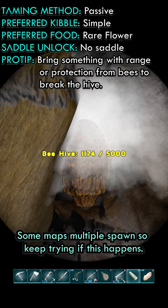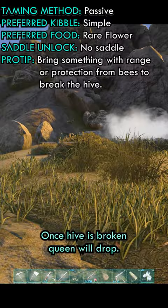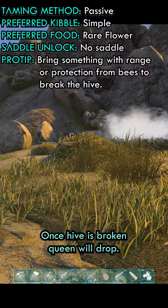I brought my dimorphodon to attack and break them, but this took many tries to find one that worked. I'm not really sure what was broken, but eventually I found a queen. Make sure to have ghillie armor on and bug repellent, then run up and give her some rare flowers.